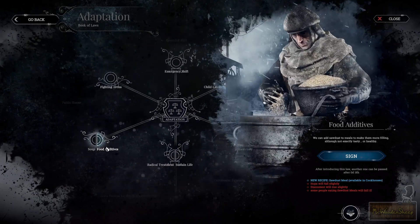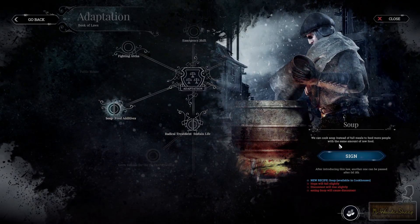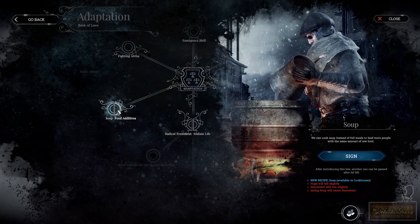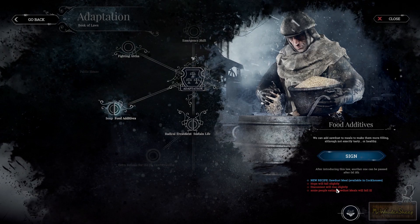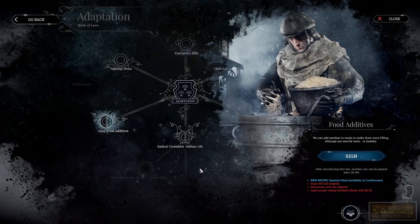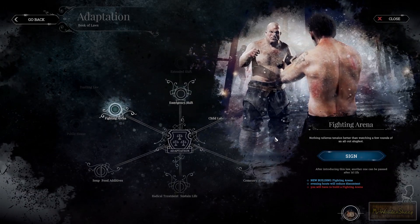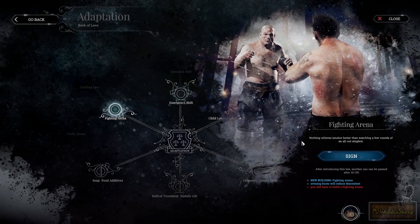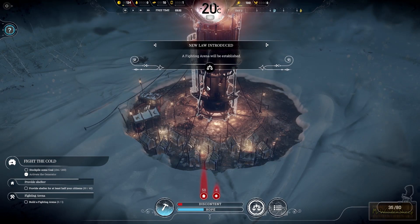There are a lot of interesting laws in the skill tree. For example, you can cook soup instead of full meals to feed more people with the same amount of raw food, but people will start to hate soup. Another option is adding sawdust to food to make people full, but discontent will rise, hope will fall, and some people eating sawdust meals will fall ill. You can also add child labor. I like the fighting arena though — there isn't really a negative to it. People can have fun and let off some steam. I'm going to sign this law, and you can only sign one law per day.